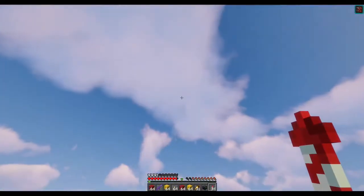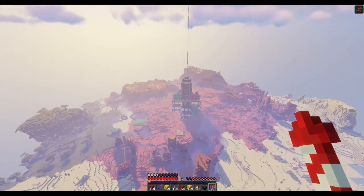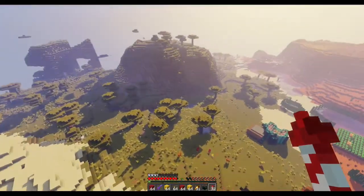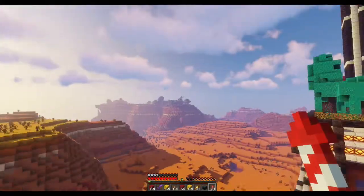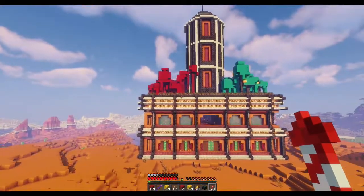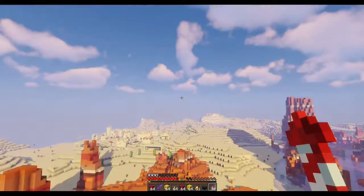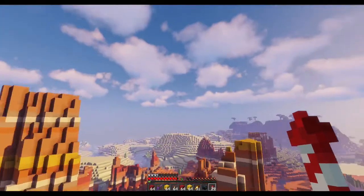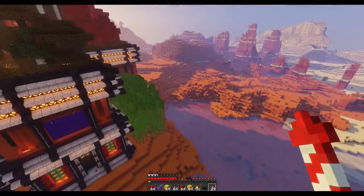I lied - this isn't the end. I put the Optifine shaders on and this is what it looks like with them. Coming from some angles - with the shaders it looks even cooler, I think. I don't play with the shaders, I just put them on to have a look, and it's looking pretty snazzy. My bamboo's probably got to go though - it's killing some of the view. With the sun over it, it's looking great.